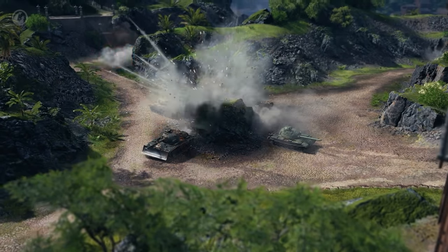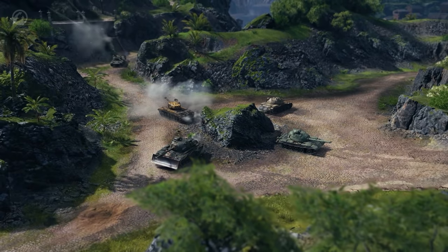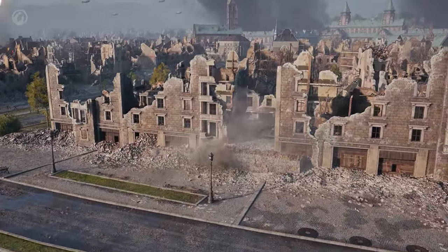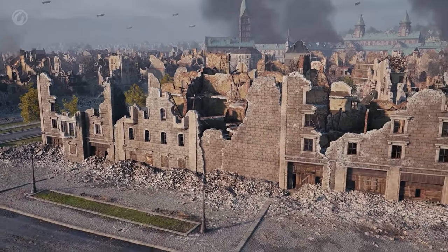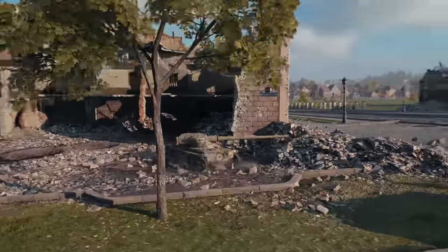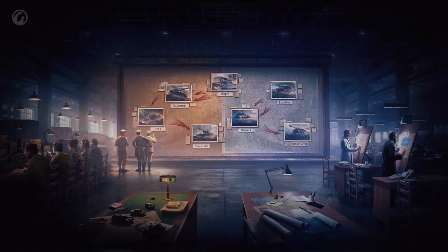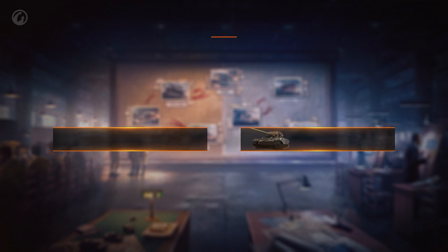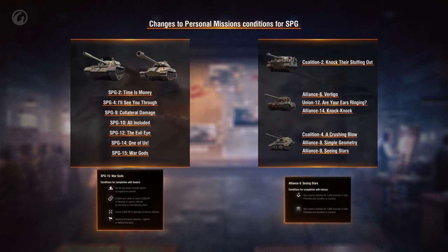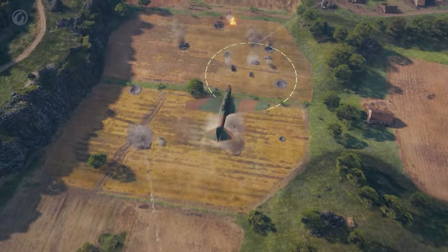But it's not only the tanks that have received long-awaited changes. Slight changes were made to the center of the Ruinberg map — the zone with the balcony was reworked and several buildings were added. From the balance point of view, this will decrease the influence on the upper base alley, but will keep the ability to spot enemy tanks in the village so the enemy doesn't cause damage to allies in town scot-free. A number of personal missions for artillery received some fixes, mainly touching complex missions where the amount of damage and stun play an important role. You can find the full list of fixes on our official game website.